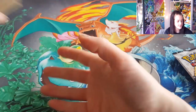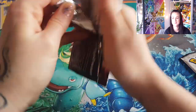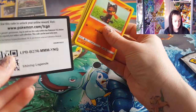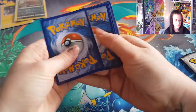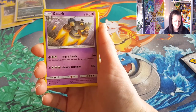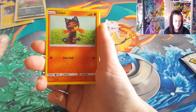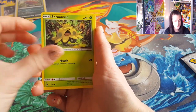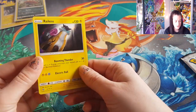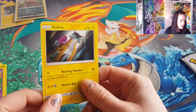All right, second pack — bit of Rayquaza, not Greninja as I said originally. So we've got Dark Energy, Volcarona — I'm not gonna sing, don't worry — Damage Mover, Litleo, Qwilfish, Shroomish, Golett, Purloin, Torkoal, and a Raikou. Oh, and I didn't even see that was a reverse holo. I definitely think I've got Raikou already.